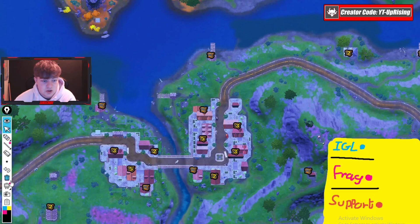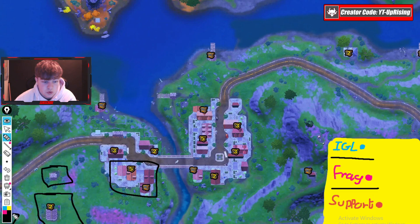The next cluster also has issues — you can get third-partied from behind. I've been the guy doing the third party so I know it's a real strategy. There are buildings nearby where people come in for cleanup, and when you're on the roofs beaming people trying to get in, you'll get beamed from behind as well.